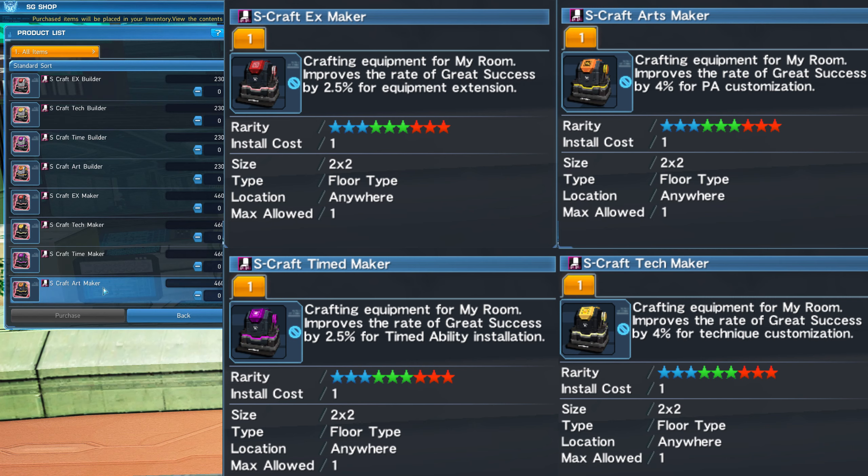Remember, you can only put one of these bonus furnitures in your personal quarters at a time. You cannot stack them. You can always remove and place another one depending on what you want.